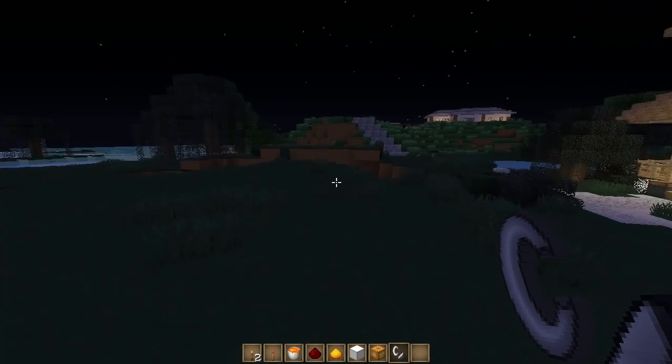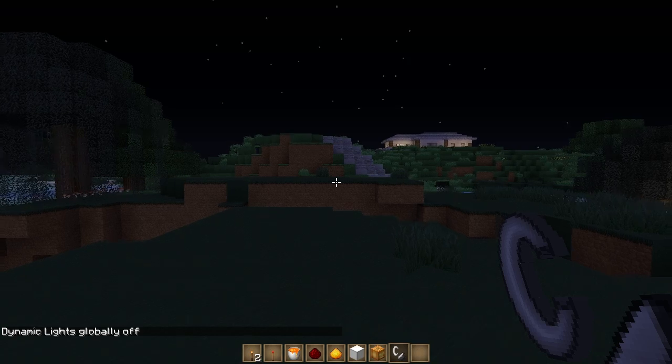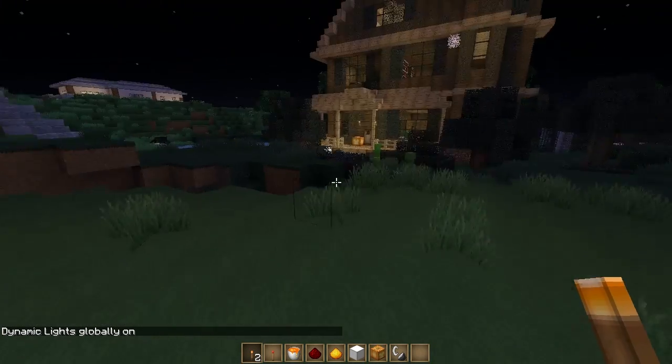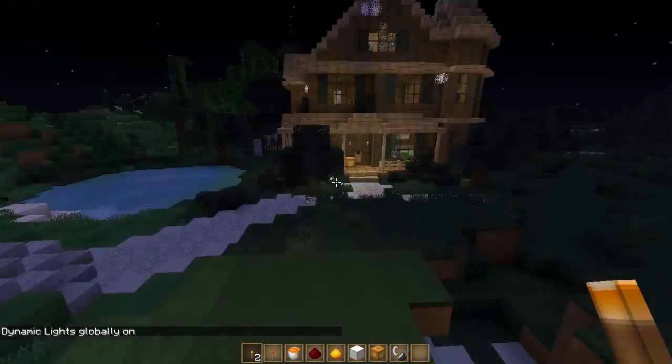Now with this mod you can turn it off if you don't like certain aspects of it. The way you do that is pressing L on your keyboard. It will say 'Dynamic Lights globally turned off' and none of this will work anymore — as you can see, nothing's lighting up in my hand. Then when I press L again, everything lights back on.